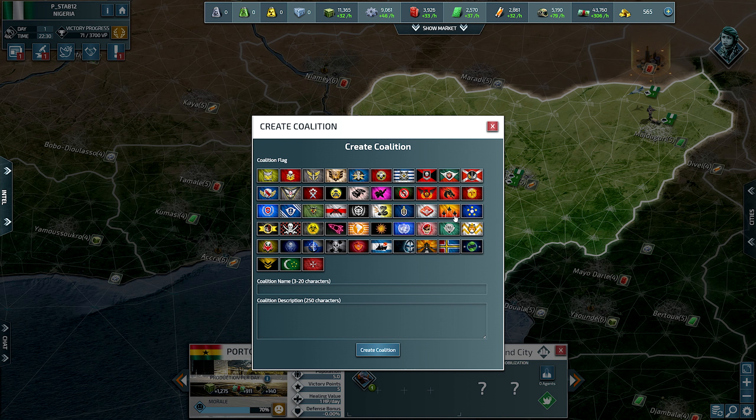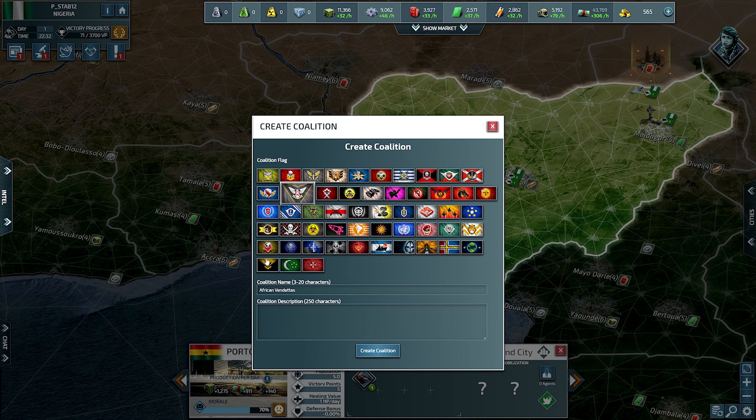With that said, let's start a coalition. I'm going to call it the African Vendettas — I've always liked the word vendetta, it sounds fun. I usually pick this flag or this one; this time I'm going to go with the eagle. We're going to do the basic message: be active, play smart, and we'll see what happens.